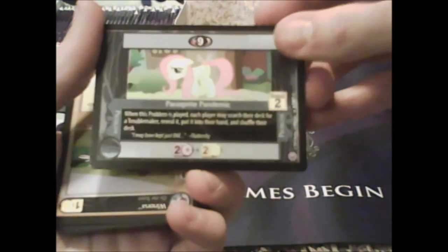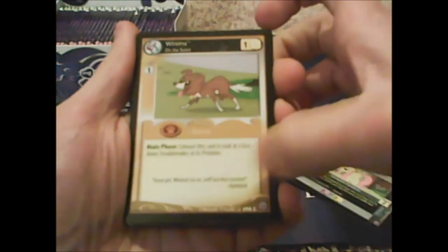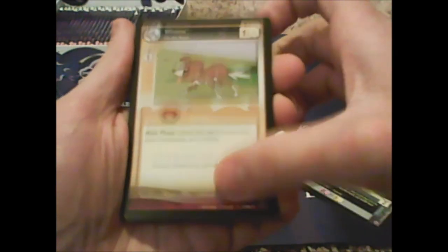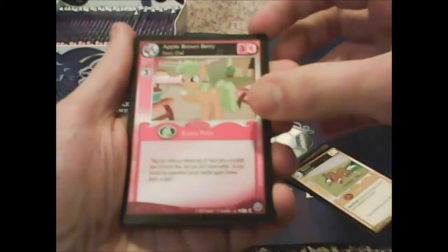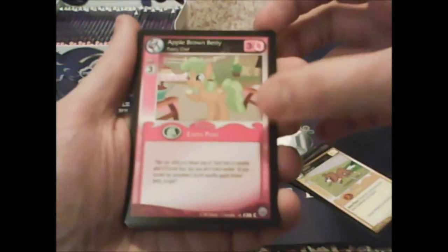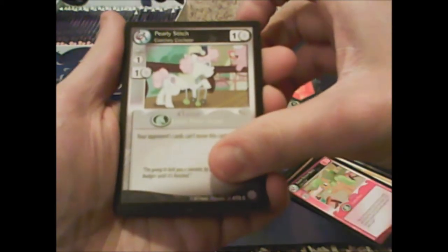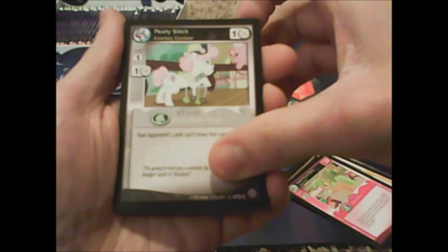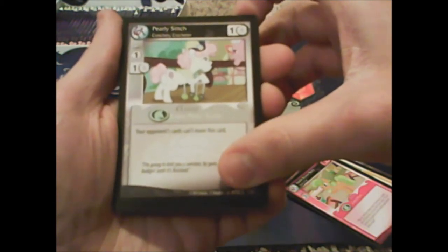This one's upside down for some reason. I think I saw a foil — I don't know what it was. I got Winona On the Scent. Come on, Apple Brown Betty. Pearly Stitch, Crotchety Crotcheter. The effect reads: 'your opponent's cards can't move this card.'